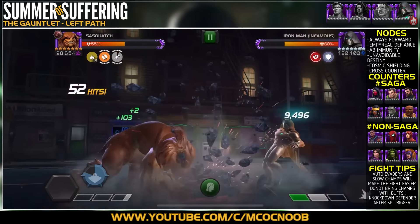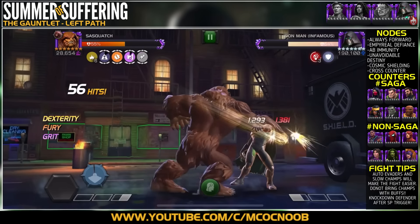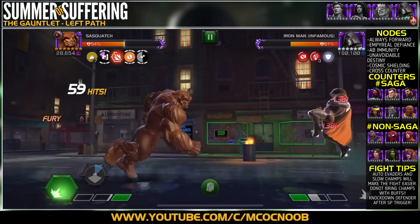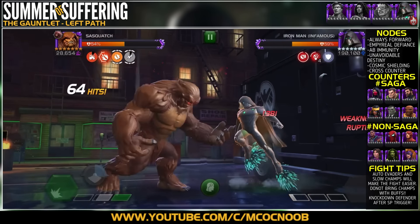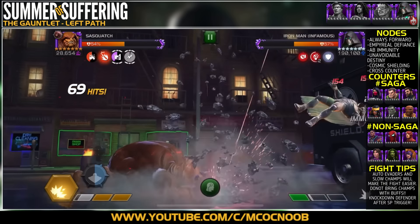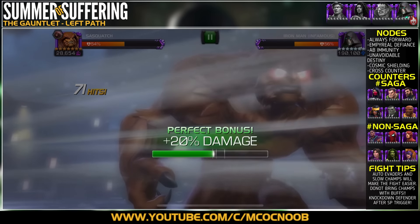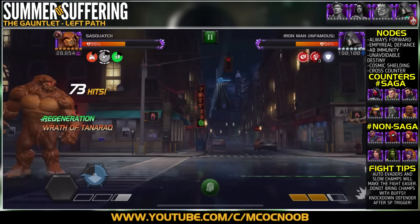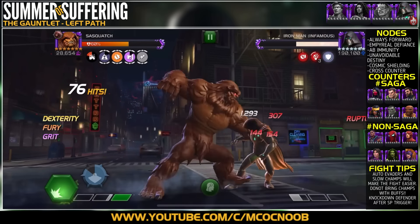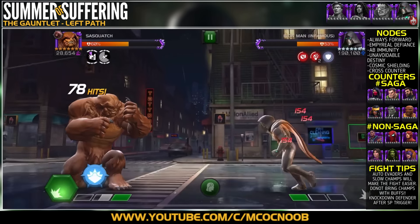The strategy is to keep pushing Infamous Iron Man to an SP2. After he throws it, retaliate — hold your block, let him throw a heavy attack, then respond with your own heavy to counter the node. It looks complicated but it's actually quite simple. I struggled a bit because I had to complete this fight with large and Excel champions only for three-star points, which cost me a couple of revives.